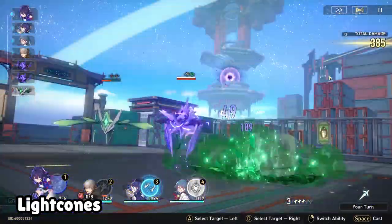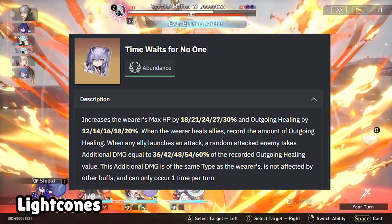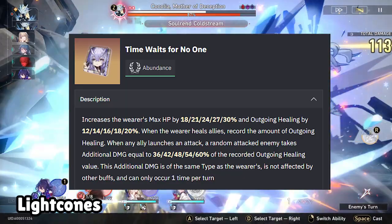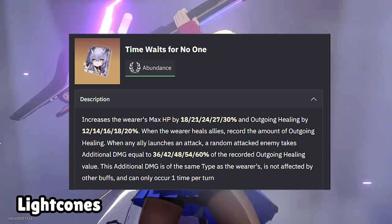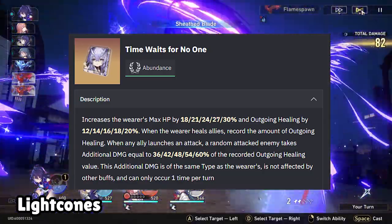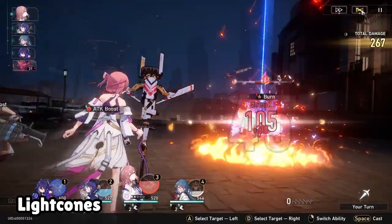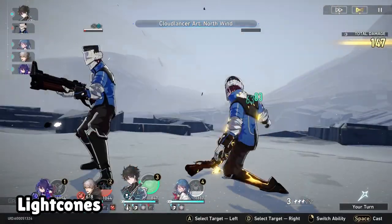Her absolutely no-questions-asked best-in-slot 5-star lightcone is Time Waits for No One. This is technically Bailu's lightcone, but Natasha can use it too. It works so well on Natasha as it firstly increases her max HP and outgoing healing — two things Natasha really needs — and it will also launch an attack based on her outgoing healing value whenever an ally attacks, giving some additional DPS. Overall, it's a very nice lightcone.